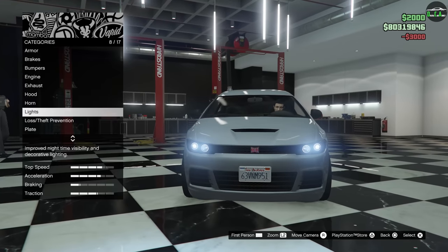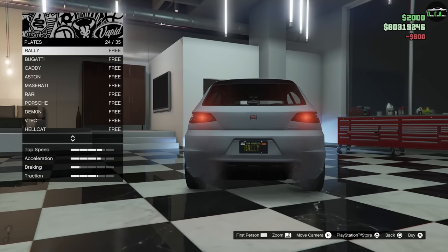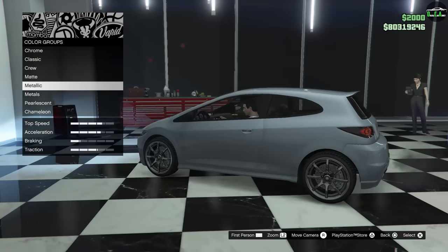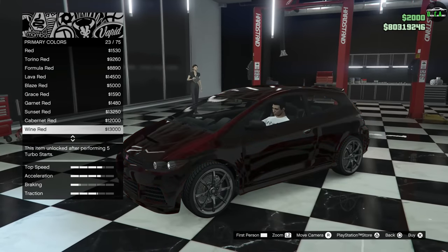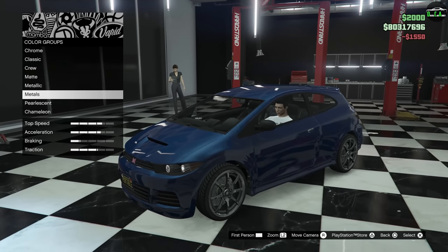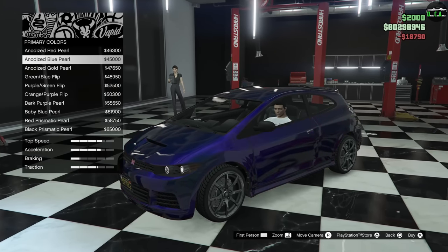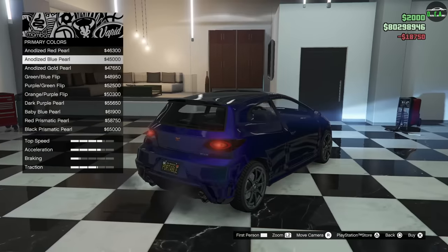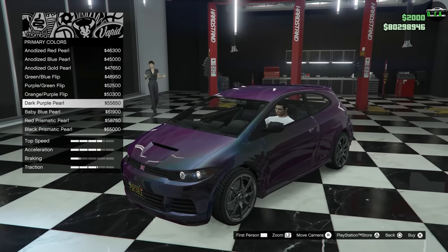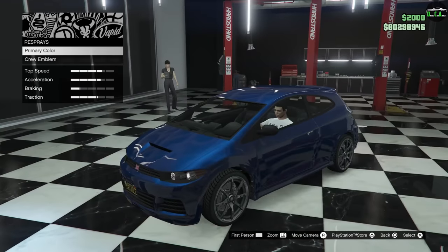Lights — do some xenons. Plates — do the black background. I have my plate set for this. Re-spray: for this one we're going to do a nice dark blue. I think that looks great on this car — dark blue with the ultra blue pearlescent. How about one of these chameleon looks? Metalized blue looks a little weird. Yeah, no — we're good with the metallic dark blue with the ultra blue pearl.